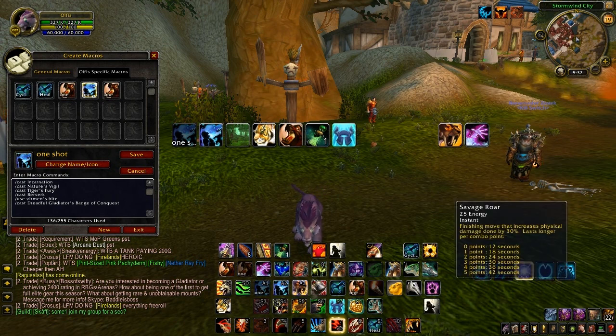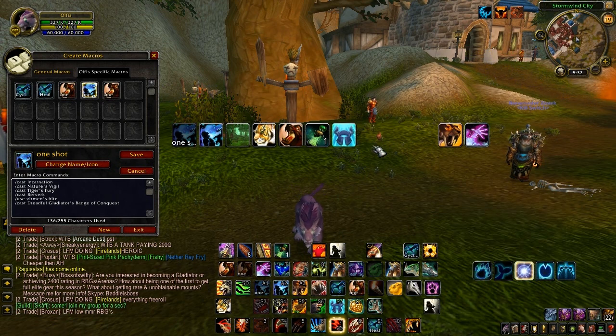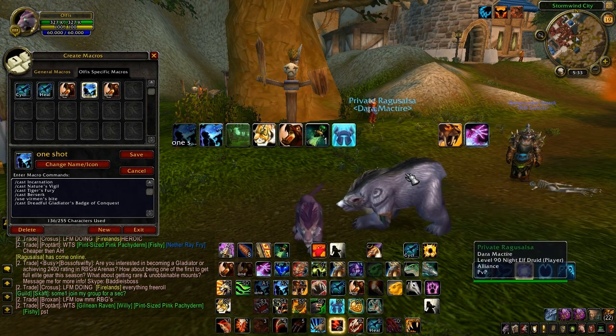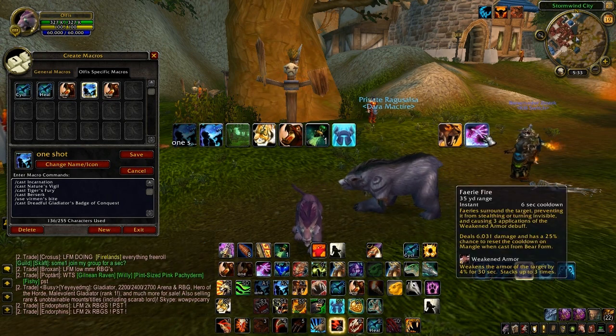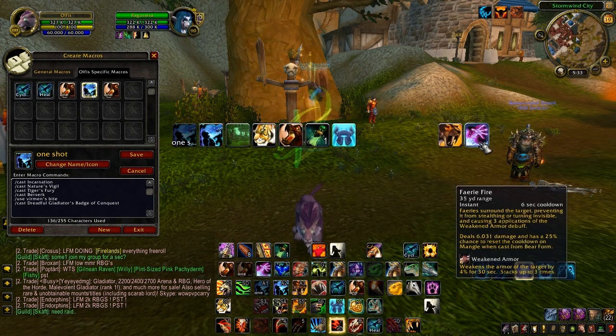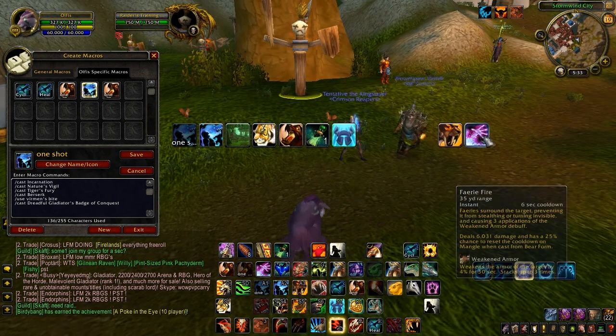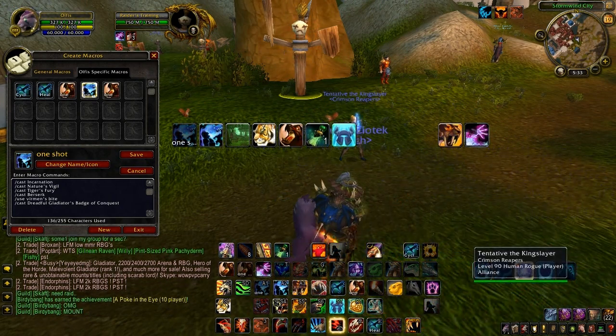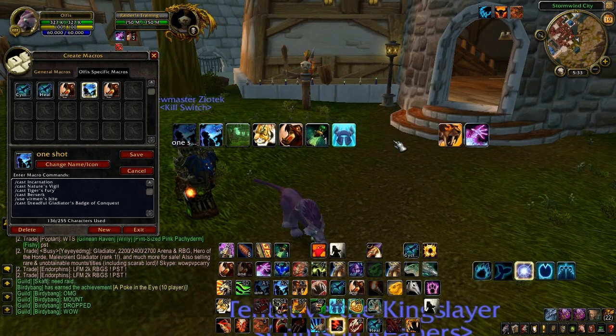I have it on Alt+1 and then Alt+3 — bam, then bam, and then start spamming Ravage. It takes about two seconds to get the whole macro off and start owning. Another one you can add is Faerie Fire. Faerie Fire has a global cooldown as well, but it sunders the armor — gives you about 12% armor decrease, which gives you a lot of armor penetration and makes it easier to do a lot of damage.